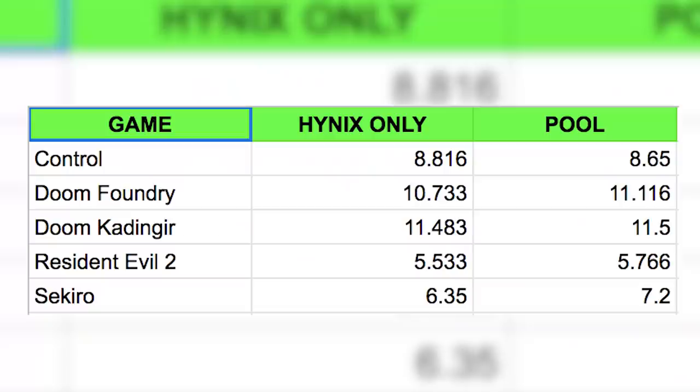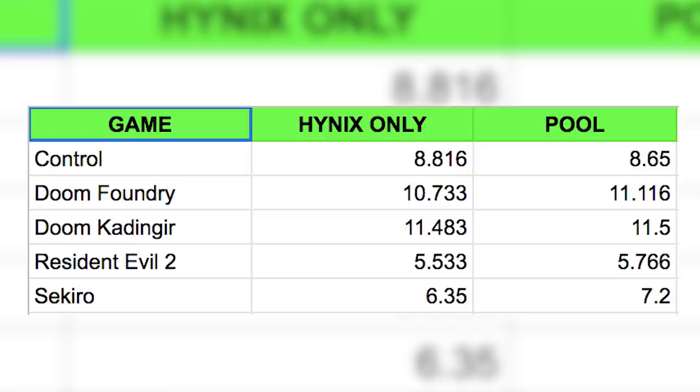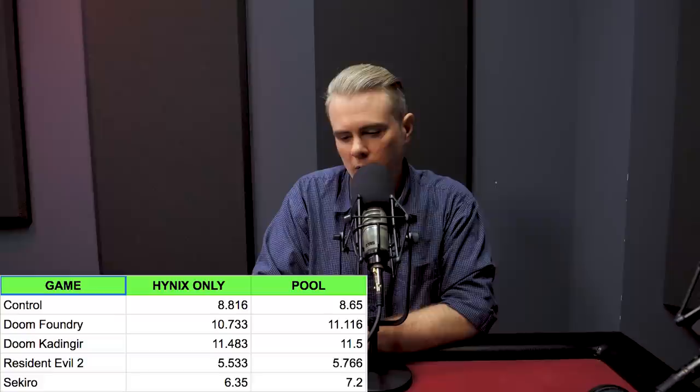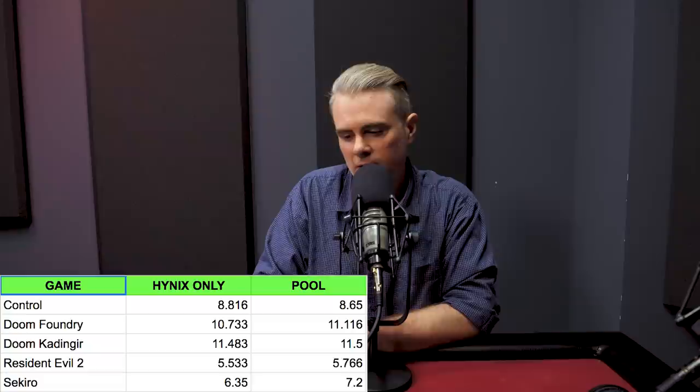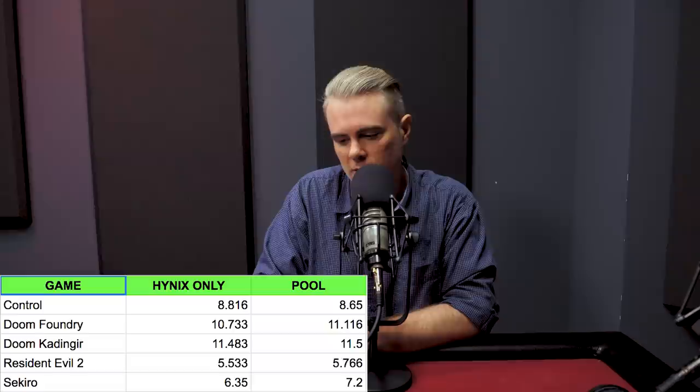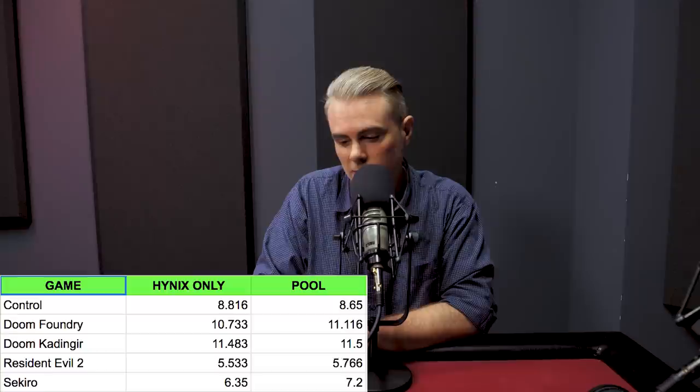The results are pretty clear, honestly. Control on the Hynix came in at about 8.8 seconds — that's the only game that actually loaded just a tad faster from the storage pool at 8.65 seconds. Everything else loaded just a tad faster off of the single Hynix drive. I played two different arcade maps from Doom: the Foundry map was 10.7 seconds versus 11.1 from the pool; Kadingir Sanctum was 11.4 versus 11.5 — hardly a difference to be upset about.